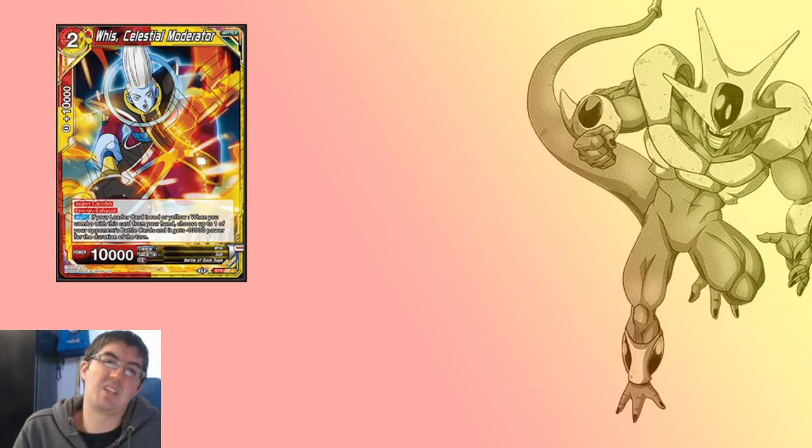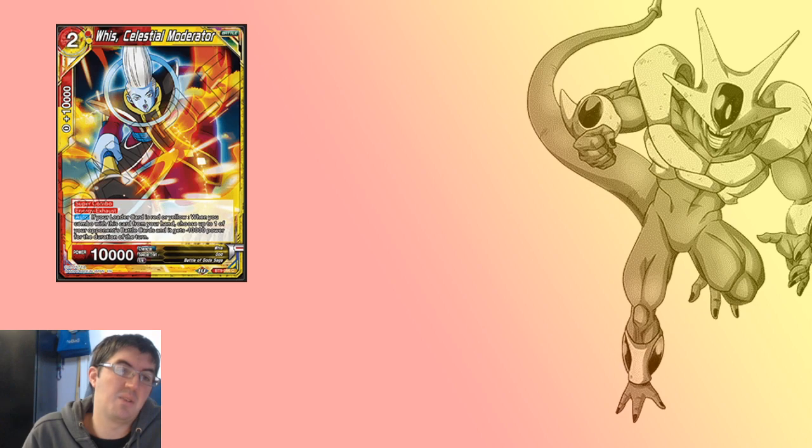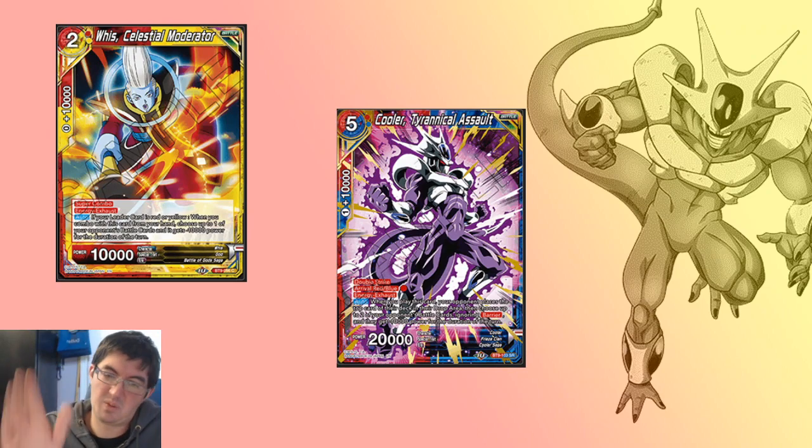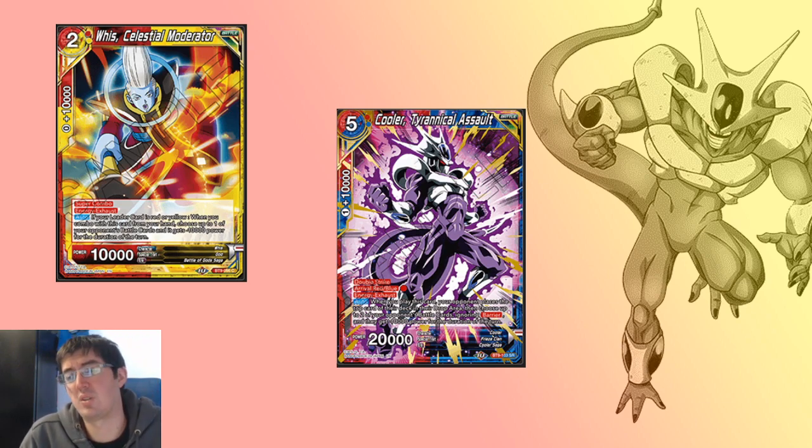Finally, it brings us to Wee Celestial Moderator. The one that everybody's going to think of when they read this card: if your leader is red or yellow, you get to shrink a battle card for minus 10k for the turn. And obviously that just screams Cooler Mill — you get the minus effect to mill them and draw a card. Wee Celestial Moderator can just two-for-one your opponent. Your opponent swings with a leader, you out-combo it with Celestial Moderator, shrink a battle card so you don't only have to block that one, and that will force your leader skill to trigger. It's also red, so that means it's half the cost for your arrival for Cooler Tyrannical Assault, which will draw — I'm sorry, mill them a card, and trigger the leader as well.